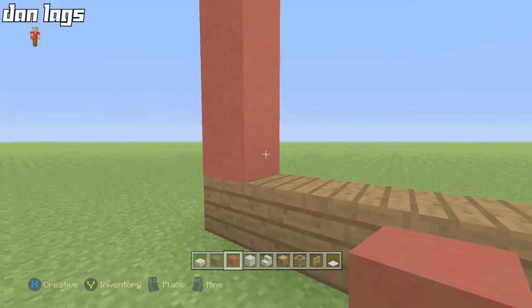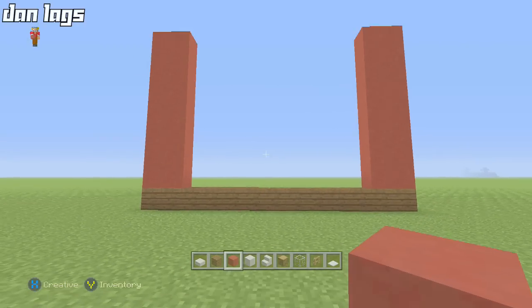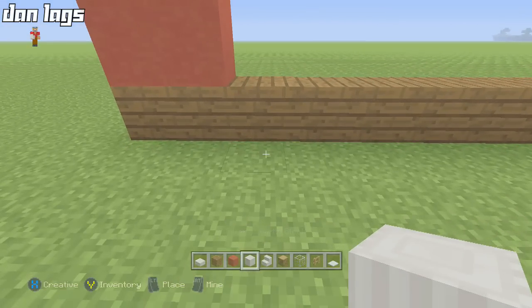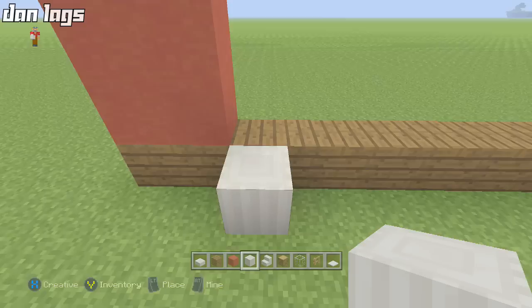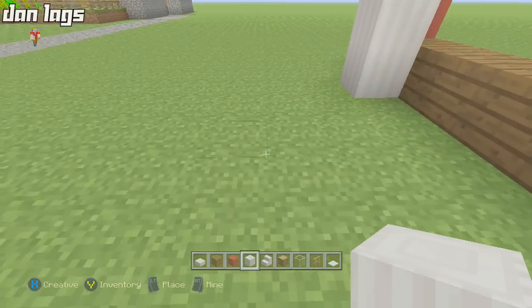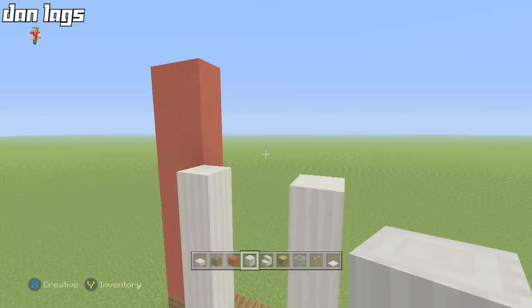Take up another level on both sides here, but don't fill the entire space yet because there's going to be doors opening to the barn. For the barn doors, get some pillared quartz blocks and take them up approximately six blocks — one, two, three, four, five, six — then take it across horizontally with the pillared quartz blocks, and take it up on the other side to the same level.